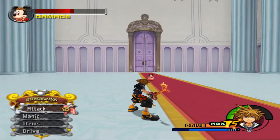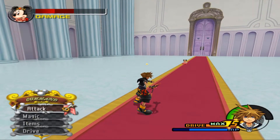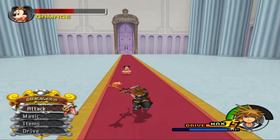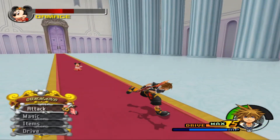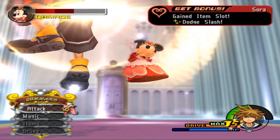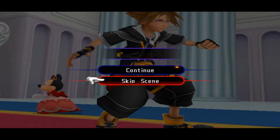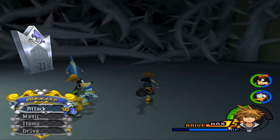Because Xehanort can go die - that fight is absolutely ridiculous. This escort is just stupid, just keep following me! There's no other enemies, no Heartless, nobody can hurt you. We finally did it and we got Dodge Slash, which I honestly don't entirely know what that is.